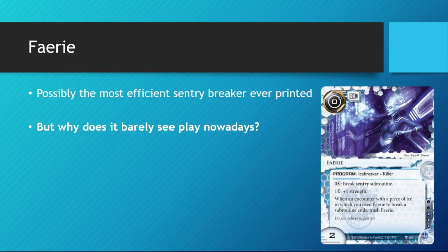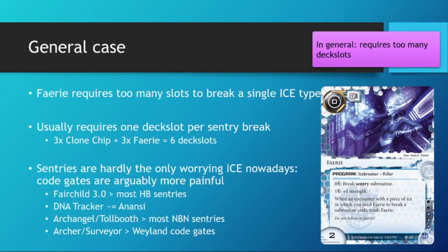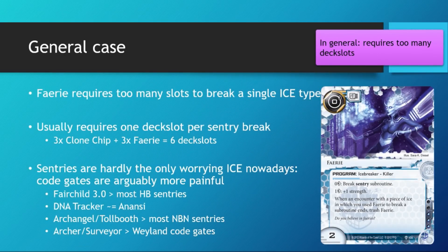You don't really see even criminal decks running Fairy, let alone splashed in other factions. I see two reasons for this. I'll break it down by the general use case — why Fairy isn't strong in general — and the niche case where Fairy is used in specialized decks and why even Fairy doesn't make the cut in said specialized decks. So let's talk about the general case first. Fairy, in general, requires too many deck slots just to break a single ice type in sentries.